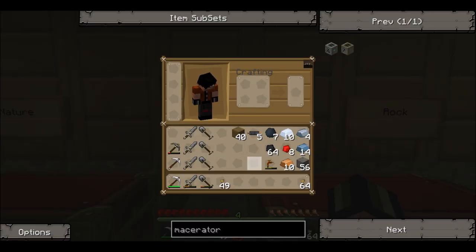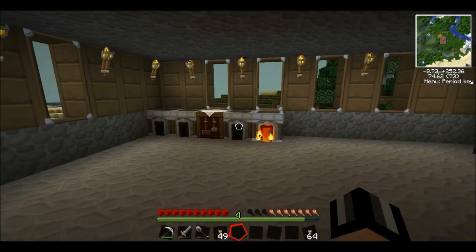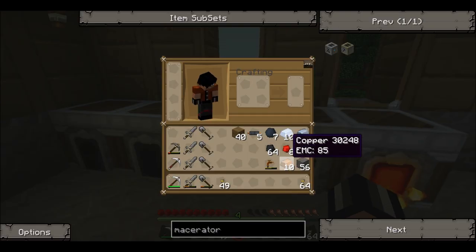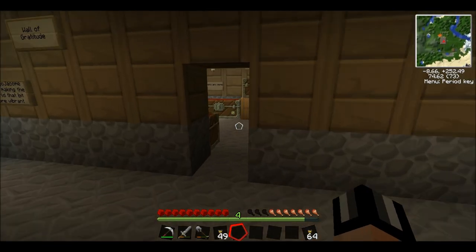So let's see — copper cables, we need one more. Can you remember how to make those? We need some rubber and some copper bars. We got those? Yeah. So you arrange them as so. Oh, we only needed one more. There we go. So, copper cables — we've got the redstone.